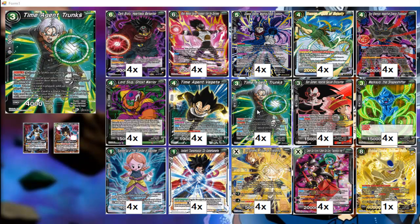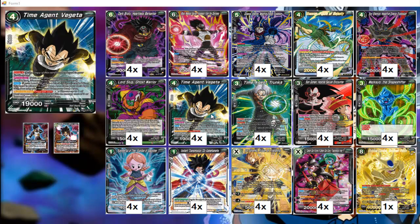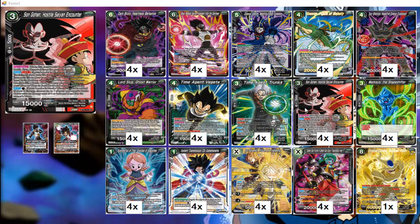Time Agent Vegeta and Time Agent Trunks are cards you can play for free if you mill them through your leader's burst effect. Trunks is a blocker — essentially a free blocker with the ability to take up to one life if you want, which can help you awaken. Vegeta has an active battle once per turn: pay two energy, choose up to one of your opponent's battle cards with cost three or less and send it to warp — a reusable way of getting rid of small threats.